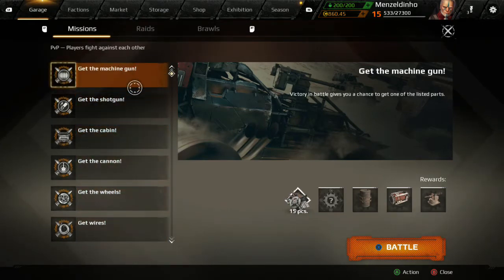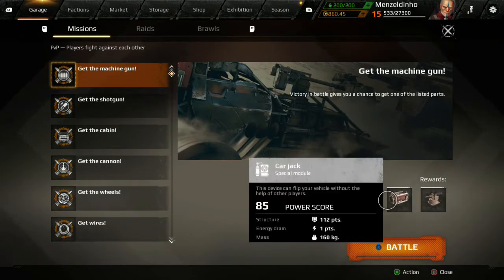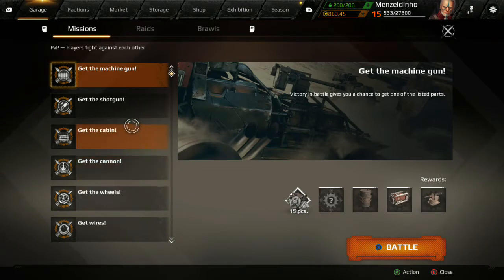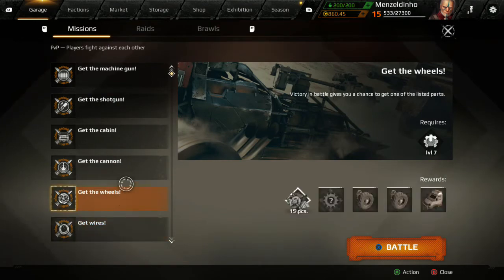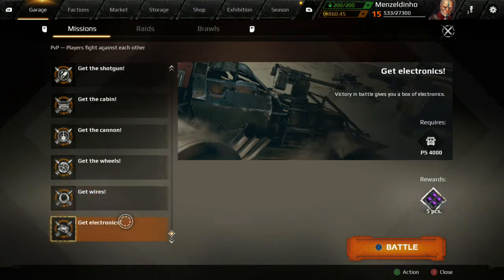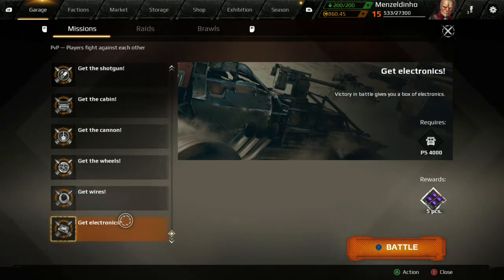Different missions get you different things. Your rewards for winning are either a machine gun, a car jack, a fuel barrel, a random piece of equipment, and 15 pieces of scrap — each one gives you something different. So when you're aiming to build certain things you target the corresponding mission. When you're crafting higher end gear you need to get wires, which require PS 3000, and electronics which require PS 4000.